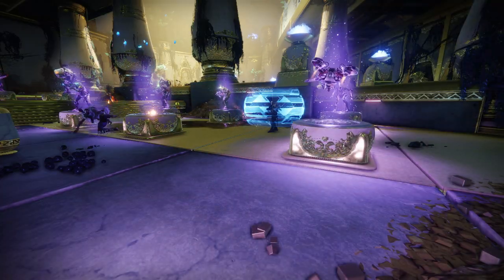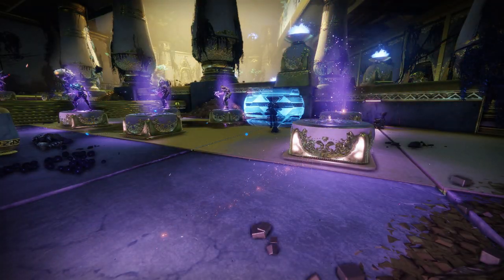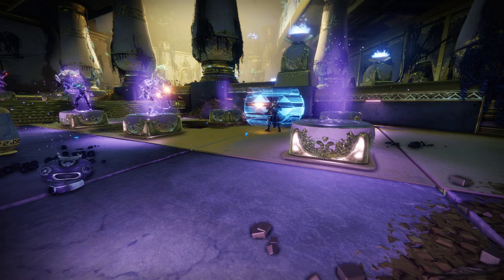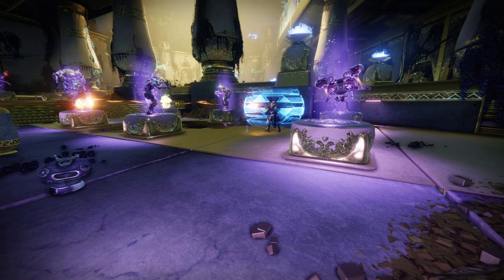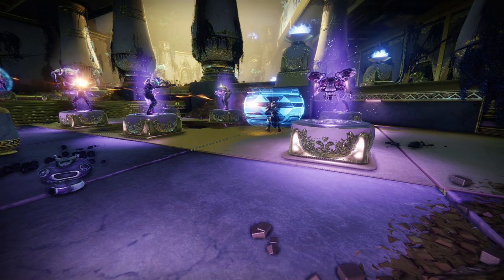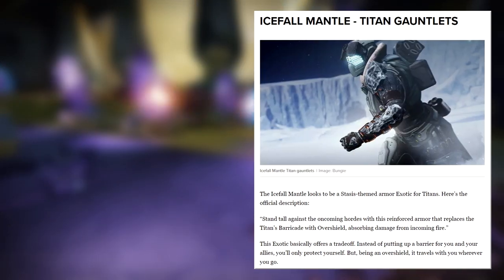As you can see, Air Apparent generates a shield when you spin the barrel up at full health. Oddly enough, that should allegedly work swimmingly with a brand new exotic — aka the one that I mentioned earlier and kinda named this video after — Icefall Mantle.